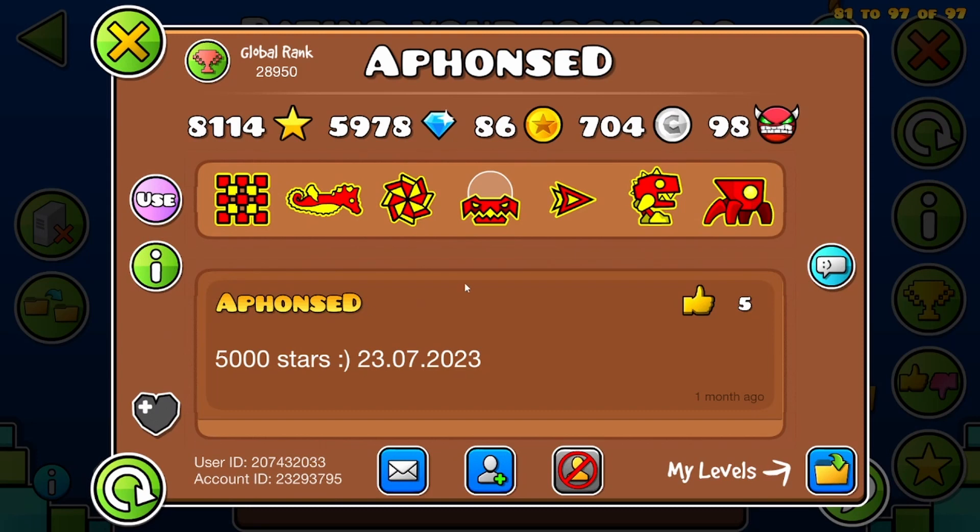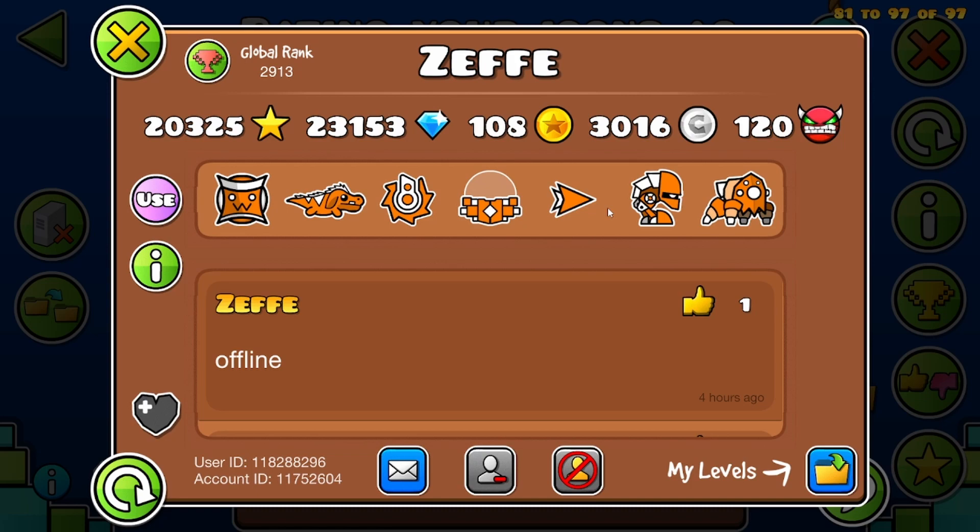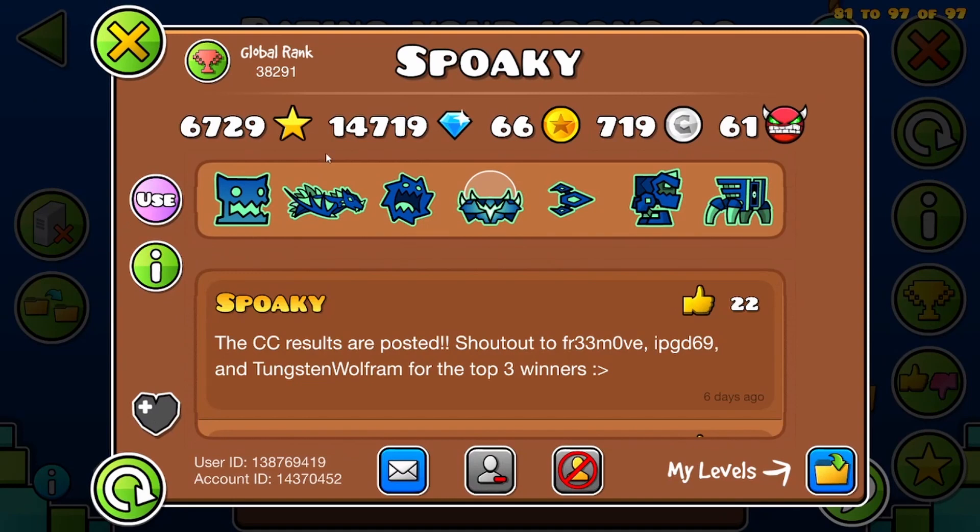2 out of 10. Next we have Afonzd. Afonzd has a weird cue, not gonna lie. It does not fit the rest of the icons, and just the default spider for no reason. I'm giving this a 5. Next we have Zephy. He uses my ship. 10 out of 10.